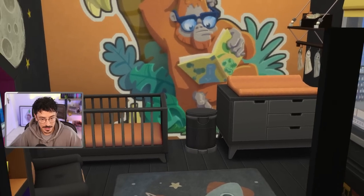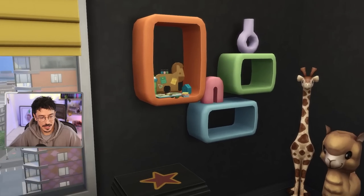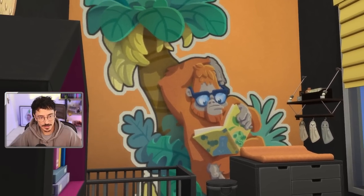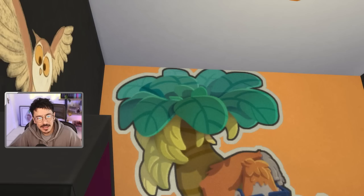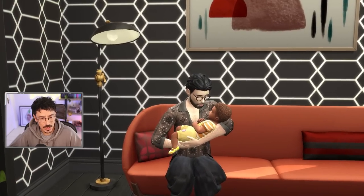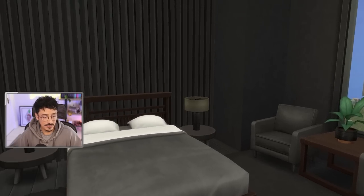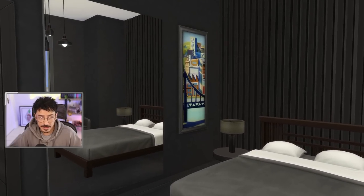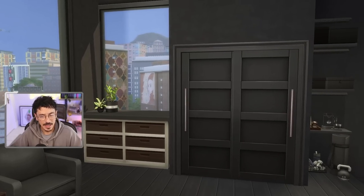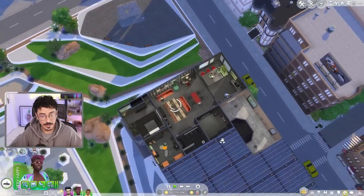And then into baby Dali's little nursery slash bedroom. I think it's very cute - I like the colours in here. I like that we've gone for a darker aesthetic even with the nursery and I think it works - it's still fun and playful. Moving on into the master bedroom - and here it is. Gorgeous. Very neutral compared to the rest of the house but it's very classy. This has been a nice apartment to furnish, it really really has.